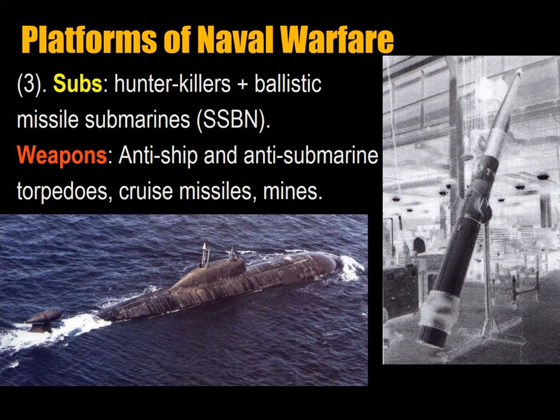The third platform are submarines, including ballistic missile submarines and hunter-killers. Weapons include helicopters, aircraft-dropped bombs, and torpedoes. On the left is the Soviet Akula nuclear hunter-killer submarine — the fastest submarine in the world. On the right is the Shkval anti-ship missile. It's not really a torpedo; it's thought that a problem with this device caused the Soviet Oscar-class Kursk submarine to have an explosion and sink off the coast of Norway.